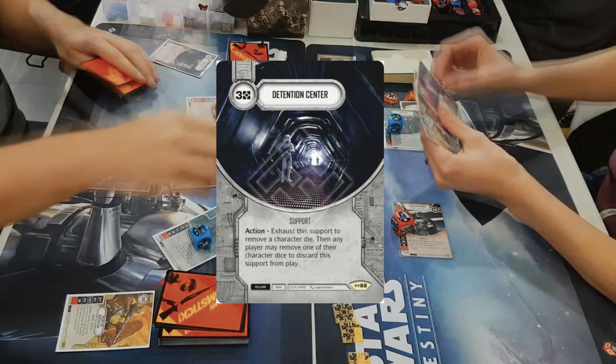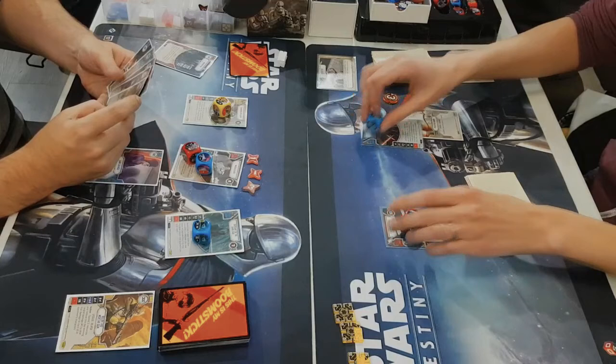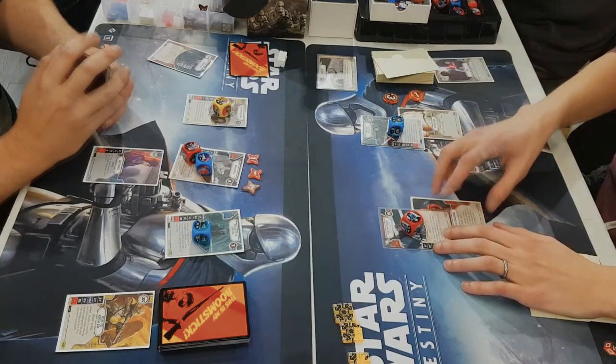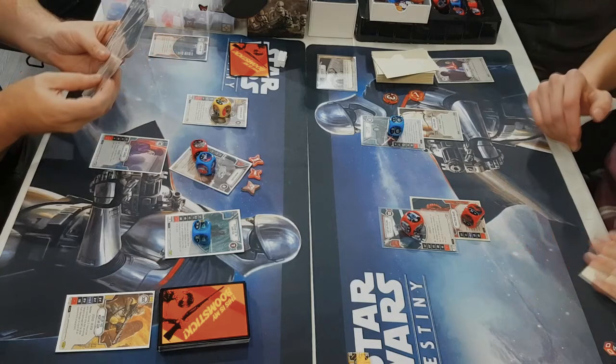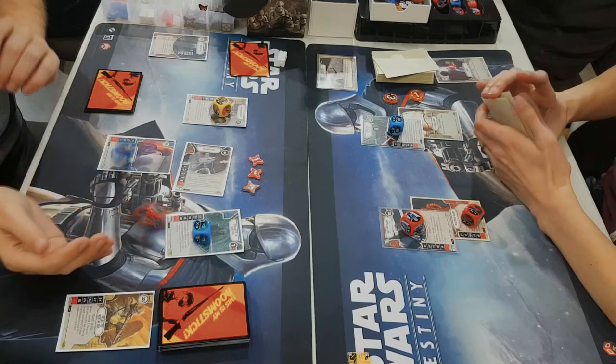There is a really nice card — if you guys know Detention Center, which is the 3-cost gray villain support — that is brutal in a draft when you're all running one-dice characters. And you pulled it? I pulled it. That's gross. I believe I was the only one actually able to pull it from the box. And by myself, I mean Chris pulled it from me. So in one way he gave you a dumpster deck, but in another way he blessed you with the Detention Center.